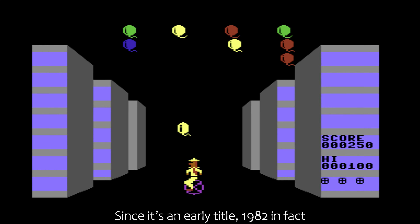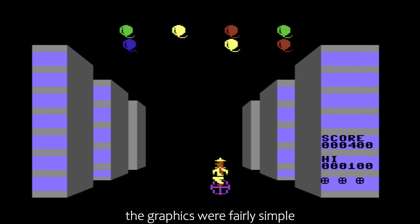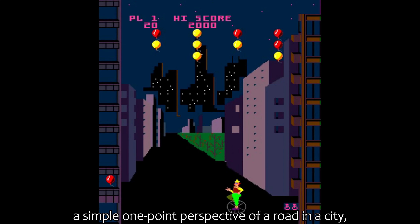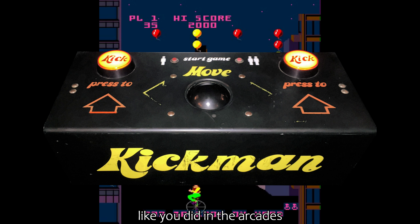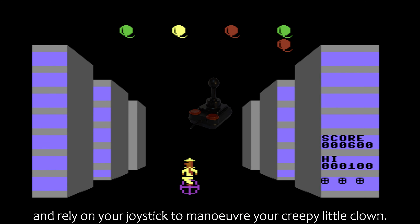Since it's an early title — 1982 in fact — the graphics were fairly simple, yet look very faithful to its arcade counterpart. A simple, one-point perspective of a road in a city, with the skyline making up the background. The one big change was that you didn't play with a trackball like you did in the arcades.